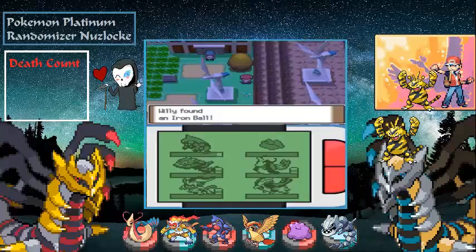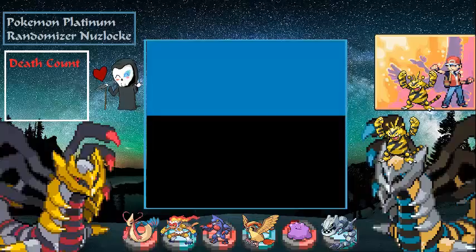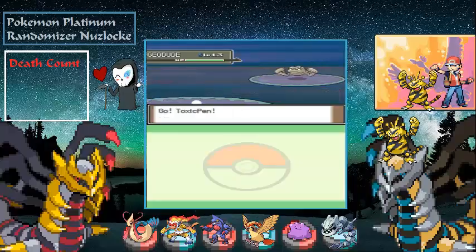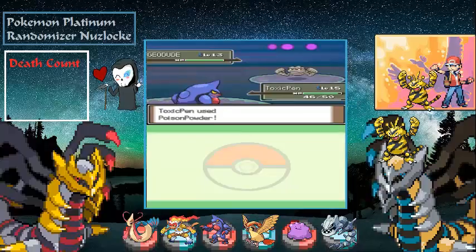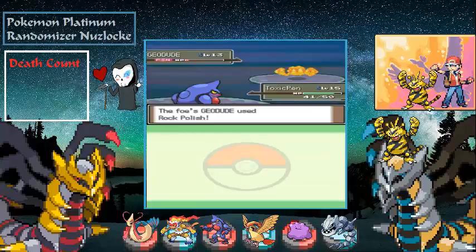Let's see what item is here — an Iron Ball. That makes Ground type moves able to hit Flying types and Levitators. Geodude — no problem for Toxic Pen. Randomly used Poison Powder — not too bad — definitely didn't mean to use it. Rock Throw incoming. Let's go for Rock Smash — poison should take it out this turn.